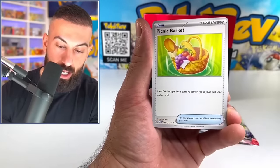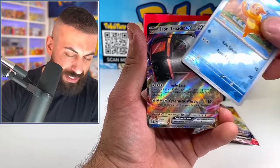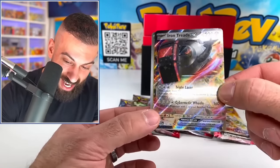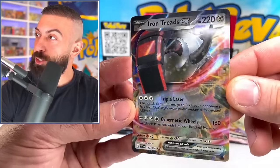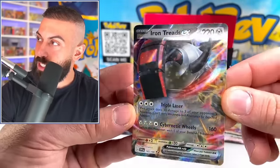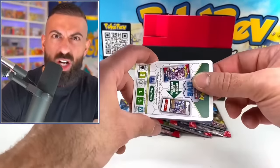But then we have a hit in this one - what is happening? Iron Treads now. I don't know what is happening. Iron Treads - we pulled this one before but I'll take another one. Just going to keep going and moving along here.